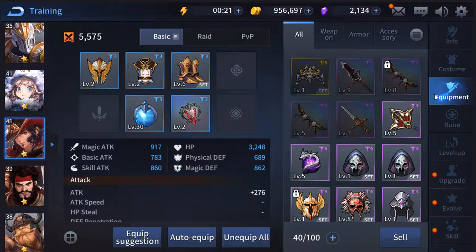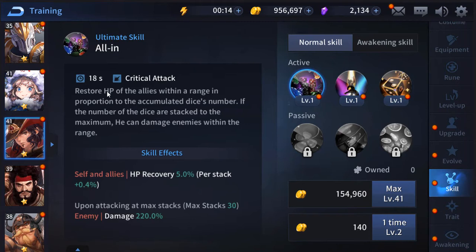His ultimate is 'All In' — it restores HP of allies within range in proportion to the accumulated dice number. If the dice are stacked to maximum, he can also damage enemies within the range. The HP recovery goes up per stack as he levels up, and hitting max stacks also damages enemies — so it's healing with some DPS added in, if you roll the right ones, hence the name Dice.